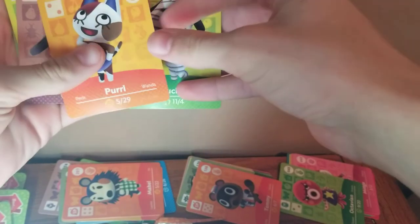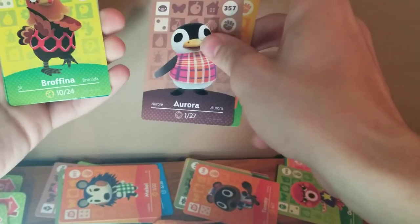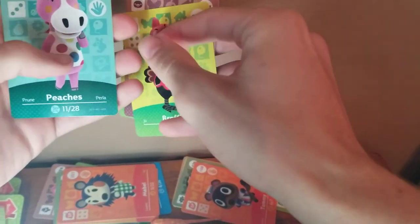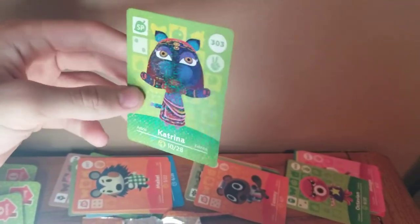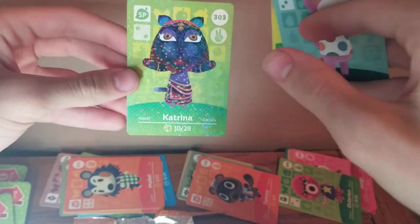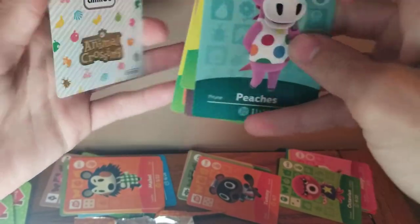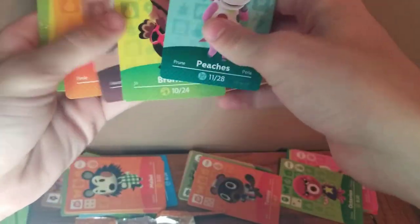Next is Pearl the kitty cat, then Aurora — I know that's a good one, another dreamy. Brofina — no thank you. Peaches, a horse — that's alright. Oh, Katrina! I love how the NPCs have like a rare sparkle to them. She is rumored to be coming to Animal Crossing: New Horizons at some point — I know she's in the online app for the game. My favorite from this pack is obviously Lucky — wow, the first card in this pack!